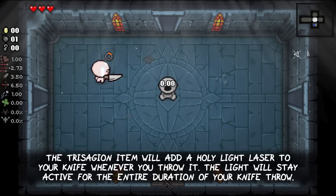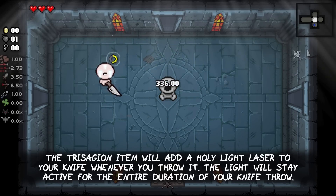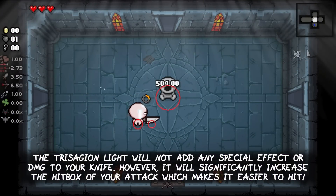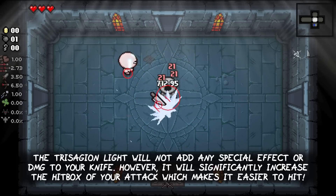The Trecyon item will add a holy light laser to your knife whenever you throw it. The light will stay active for the entire duration of your knife throw. The Trecyon light will not add any special effects or damage to your knife; however, it will significantly increase the hitbox of your attack, which makes it way easier to hit your enemies.